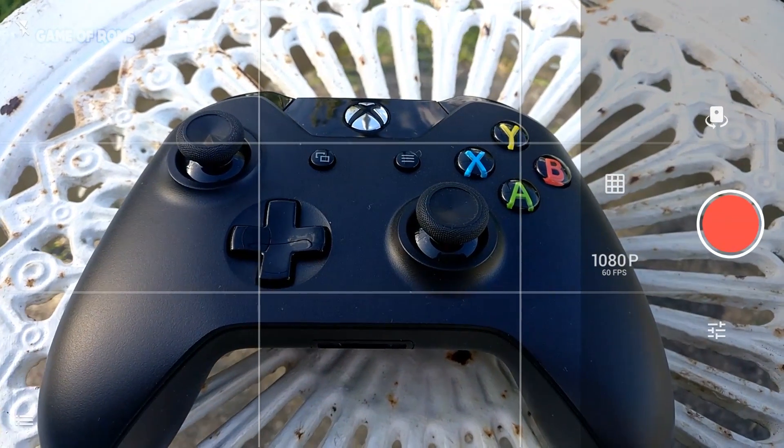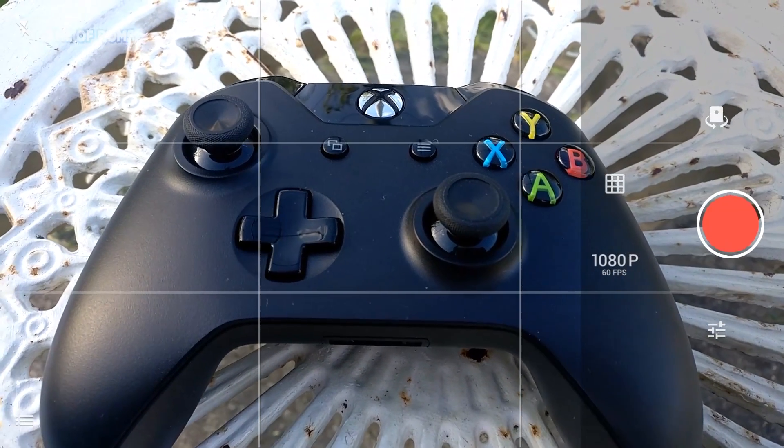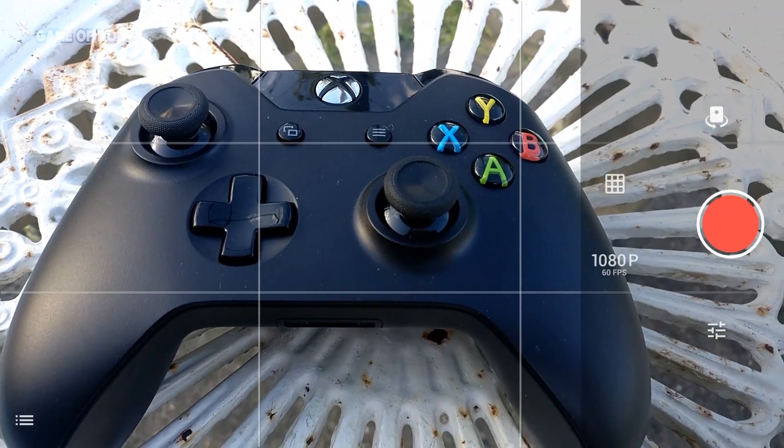One more thing — this camera has slow motion at 120fps, but the OnePlus One had 240fps. I'm not sure why that is, but you can have a look in the video.